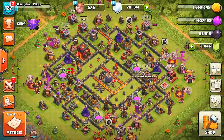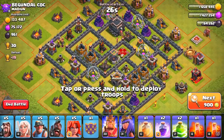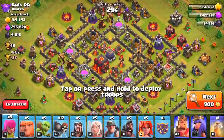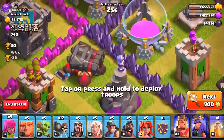With that said, let's get into a couple of attacks. We also have a couple of spells — 2 rage spells, 2 jump spells, and a single heal spell. We still need to search for a base. Hopefully we can find a good one, like a Town Hall 10 base like this one, which has the double cannon.